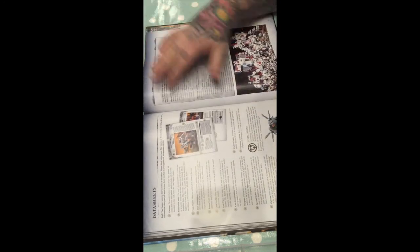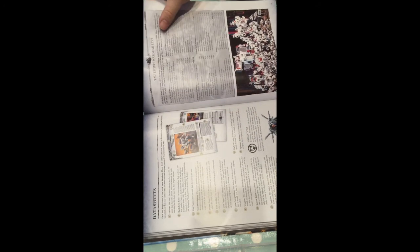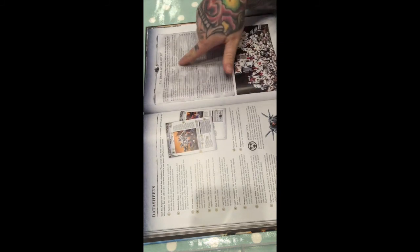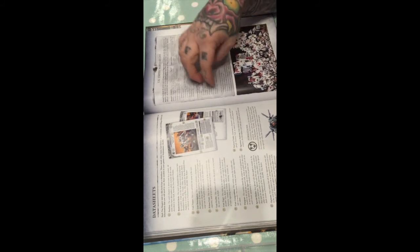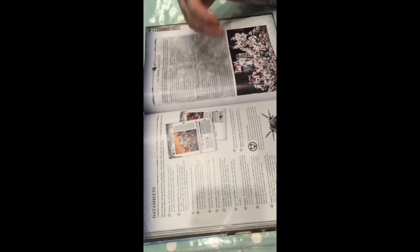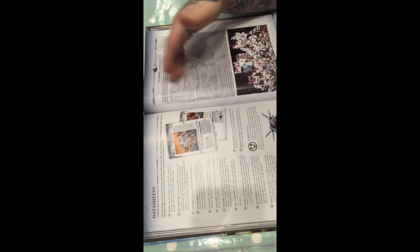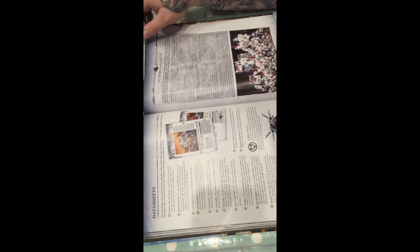Now you have your datasheet explanation and your War Gear list. Nothing's really changed on this. It gives you a list of your weapons you can add on to your Crisis suits, signature systems, and there's a few smart ones. But a lot of them are: if your Commander doesn't fire, you ignore cover; if your Commander doesn't fire, you get to reroll to-hit rolls. But really, if you're going to put him in a unit of Broadsides or something like that, it's just a waste of 150 points to do that.